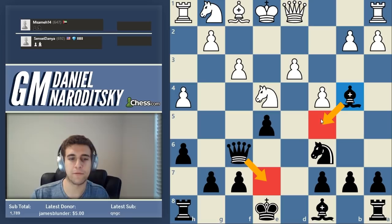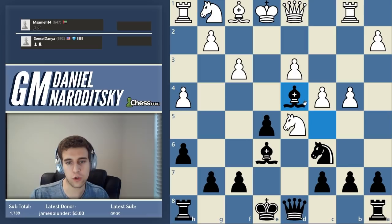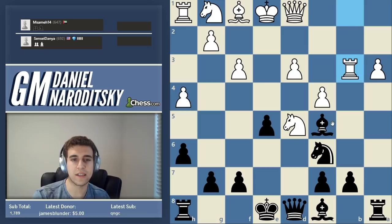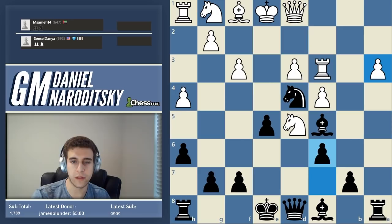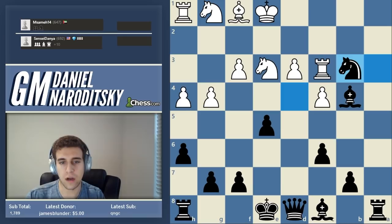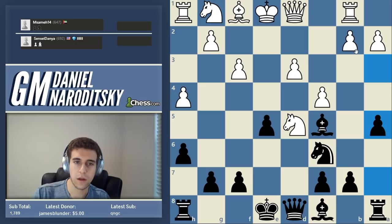Rook b1, a5 is a prophylactic move to stop b4. We didn't need to do this - we could have just developed, gone bishop e6, and b4 is not scary. But I wanted to show the principle of prophylaxis and how effective it is to prevent your opponent from doing what he wants. The trouble really started when we stopped him from playing b4. People are very stubborn about their ideas. That's why players like Tigran Petrosian and Anatoly Karpov were so good at chess - they went out of their way to prevent the opponent from making things happen.